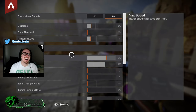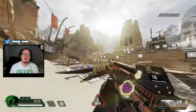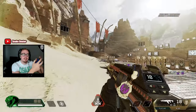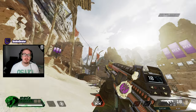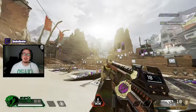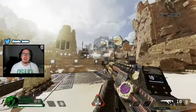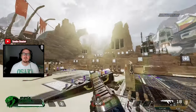Yaw speed is a simple one. Literally just look left to right at full speed — does that feel too fast? If it feels too fast, turn it down. Does it feel too slow? Turn it up. Think to yourself: if there was a target here and I'm looking over there, would I get there in time? Would I overshoot it?